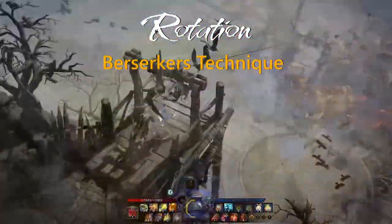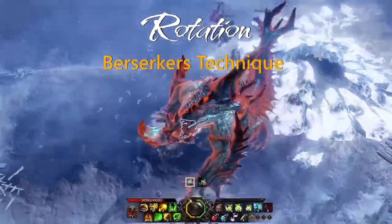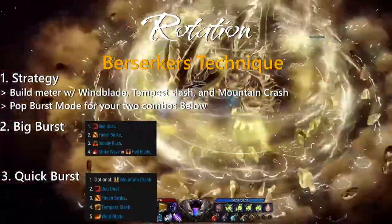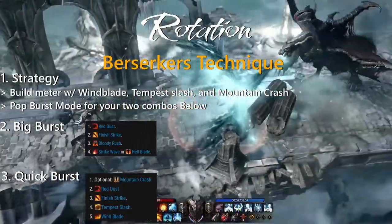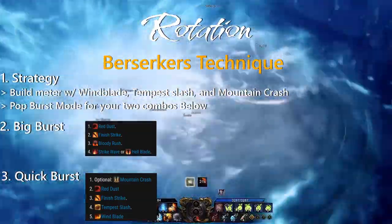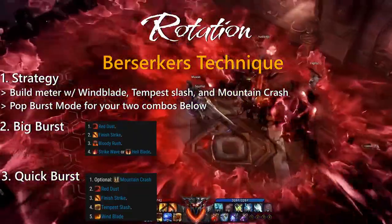For Berserker's Technique, the same ideas apply where you use your burst to deal maximum damage, with the caveat being you can pop your empowered form first if you have it up. The rotation looks a lot similar to your Mayhem DPS rotation, however the empowered ability you get during your empowered form is better in Berserker's Technique. Make sure to use your burst mode when you know you're going to be able to do your DPS rotation and the boss doesn't move out of the way. Additionally, make sure that when you pop your burst mode you have your cooldowns up, because you're going to be extremely sad if you don't.